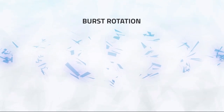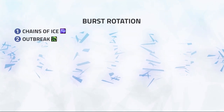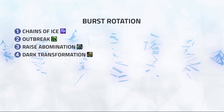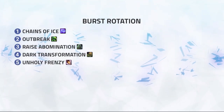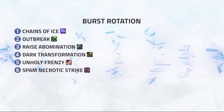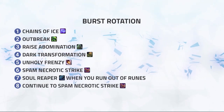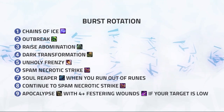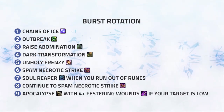As for your burst rotation, this will look like this: 1. Chains of Ice. 2. Outbreak. 3. Raise Abomination. 4. Dark Transformation. 5. Unholy Frenzy. 6. Spam Necrotic Strikes. 7. Soul Reaper when you run out of runes. 8. Continue to spam Necrotic Strikes. 9. Apocalypse with 4+ Festering Runes if your target is low.